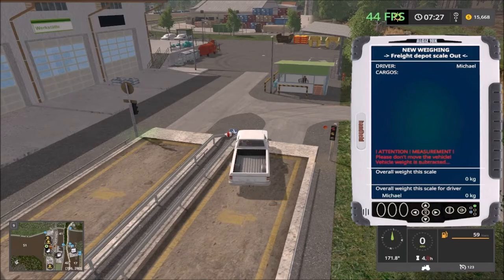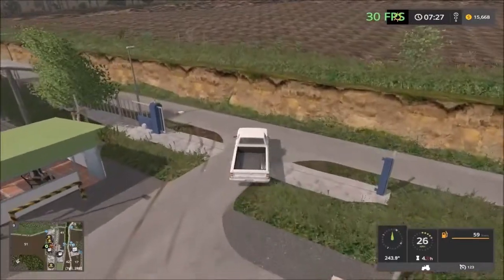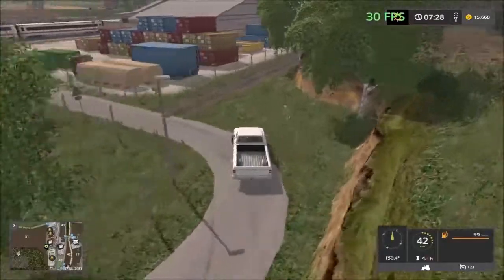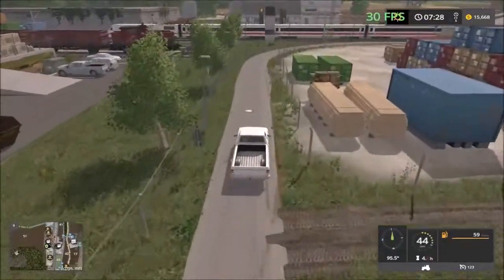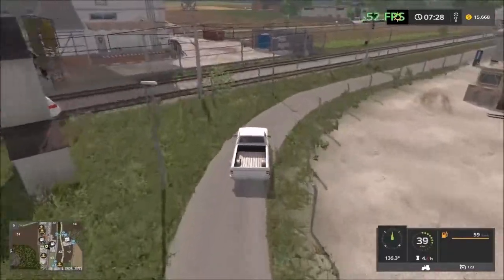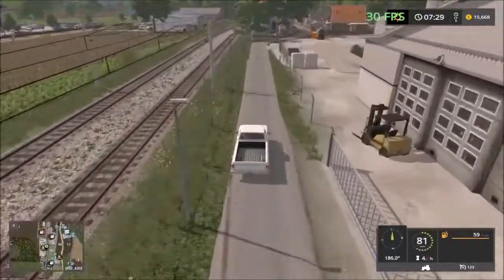The scale reads driver, cargo, overall weight — something new to this map. When you drive on the scale it gives a digital measurement readout. Continuing up the road.